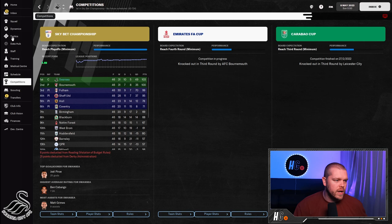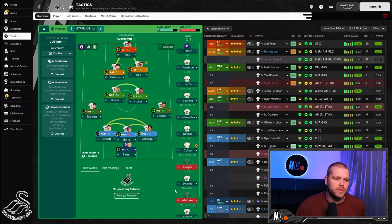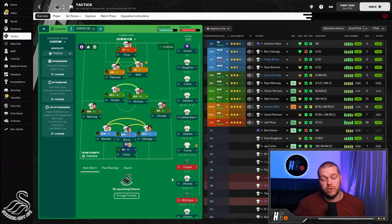Here is the GYRFM YJB tactic. Using quick pick without restriction you can see the names that fit into the positions — some familiar faces for Swansea fans. If you are on PC or Mac, there is a download link in the description to FM Scout where you can grab this tactic and put it straight into your game. If you are on Xbox or something different, follow along with the steps I'm about to go through to get the tactic exactly as GYRFM intended.